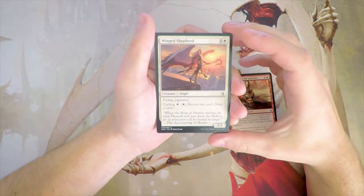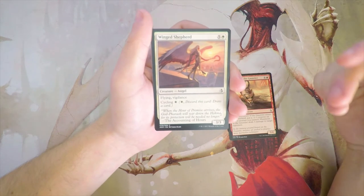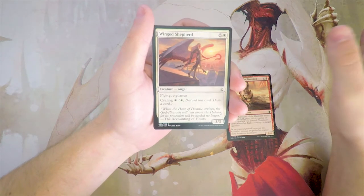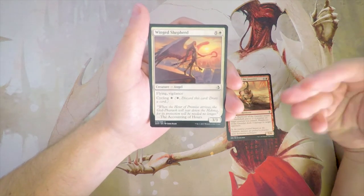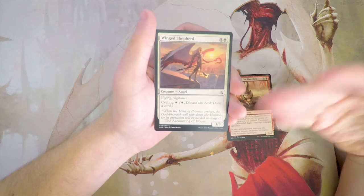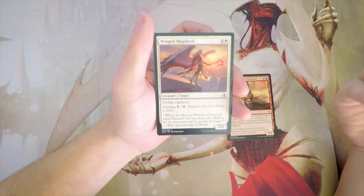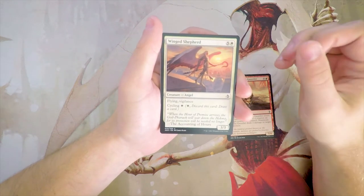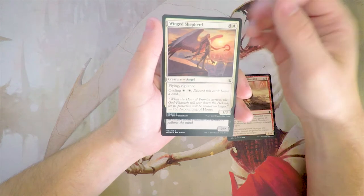Winged Shepherd is a 3/3 for 5 and a white. It has flying and vigilance, and you can cycle it for one white, which means you can discard it and draw an extra card — cycling being a very big mechanic in this set. This is perfectly fine, though it's a little expensive. It's only a 3/3, so a 6-drop is not great. It does have flying and vigilance to make up for that, but the most important thing is that you can cycle it. If you're in a situation where you just don't think you're going to get to 6 mana, or this just isn't doing enough on board, you can just cycle it away, making it playable no matter what. That said, the opponent most likely is just going to be playing bigger things on 6, and I found it to be very underwhelming.